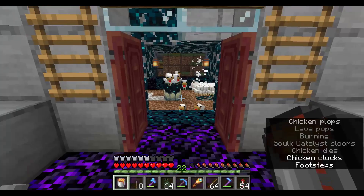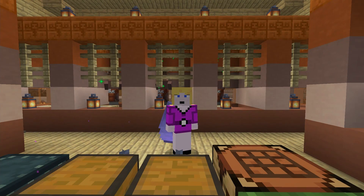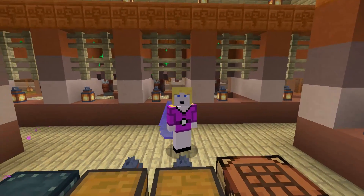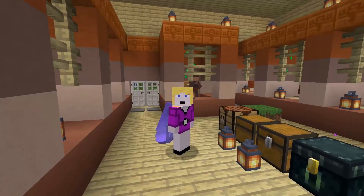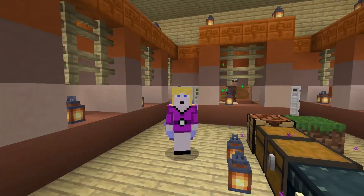After I removed a lot of them, the sun was traveling again in the normal way. The damage was done though — every villager was stuck in that position, not going to sleep. And that meant 50 of them, which meant my iron farm was not working.